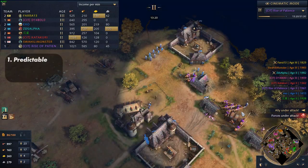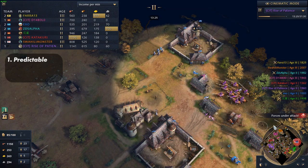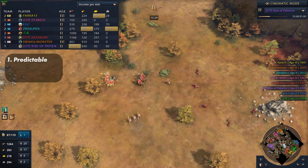First, it makes you predictable and allows opponents to counterplay. You don't know what your opponent is up to, but your opponent knows exactly what you're doing. In competitive games, this is a problem.